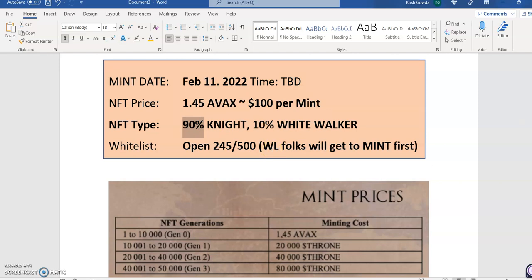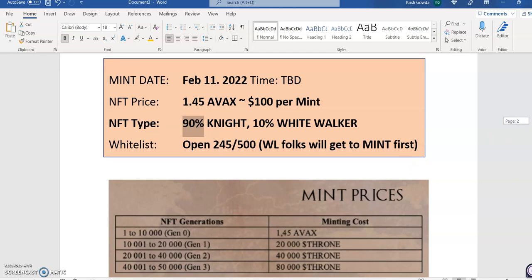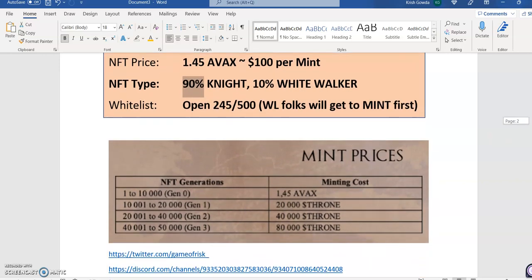Another good news is that they still have the whitelist open. As of today when I checked, it was 245 out of 500. The benefit of the whitelist, as you know, is that whitelisted folks will get to mint first.